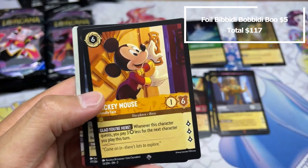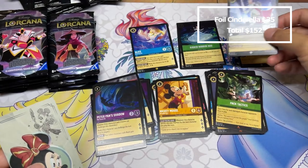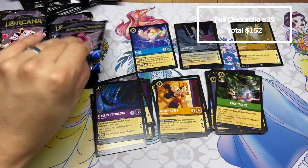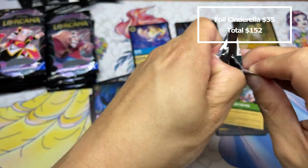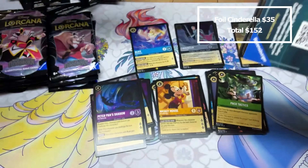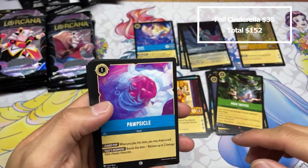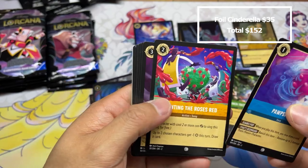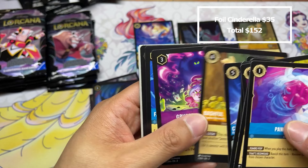No legends yet and we're almost a third of the way through. Jasmine — it's just Timon? But there are shift cards for Jasmine I suppose. You Can Fly, bounce, Madam Mim... yeah, it's all right. Oh, there we go — first legend, Alice! Very nice, we'll see how she does.